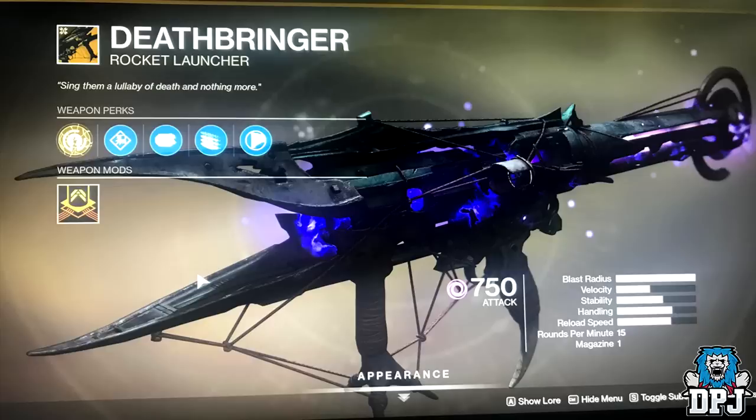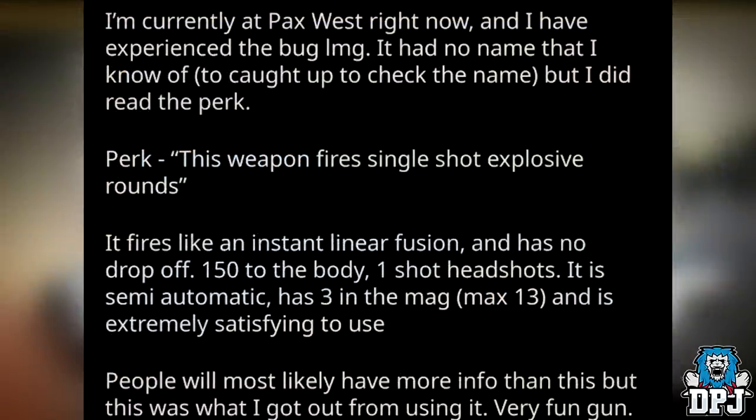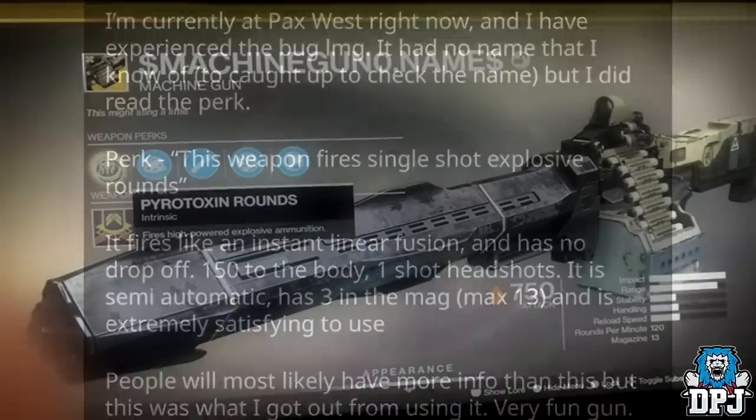We also have more details on the exotic heavy machine gun seen on screen now. The weapon fires a single shot explosive round, but one community member states it fires like an instant linear fusion rifle with no drop-off. It does 150 damage to the body and one-shots to the head. It's semi-automatic with three in the mag and a max of 13. He states it's extremely satisfying to use, and it definitely sounds unique. I cannot wait to get my hands on it.